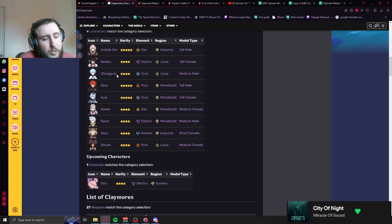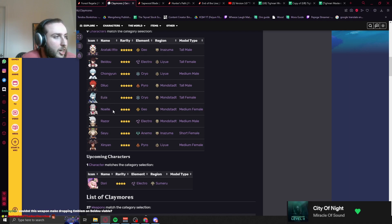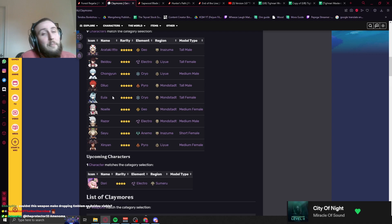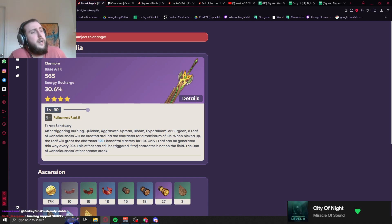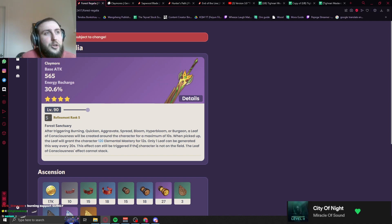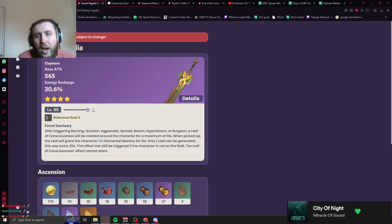Other claymore characters: Chongyun can't use it because cryo and dendro don't react, Diluc technically could but it's an ER support weapon so not a fan, Eula and Noelle can't proc it. Razor could use this if playing physical Razor — it's not better than Prototype Archaic, but I could see self-overload Razor in some weird curry teams which are basically dendro-pyro-electro-hydro soup. In those teams you want the EM and the ER isn't completely useless. Could also be okay on Sayu, but Favonius would still generally be better.